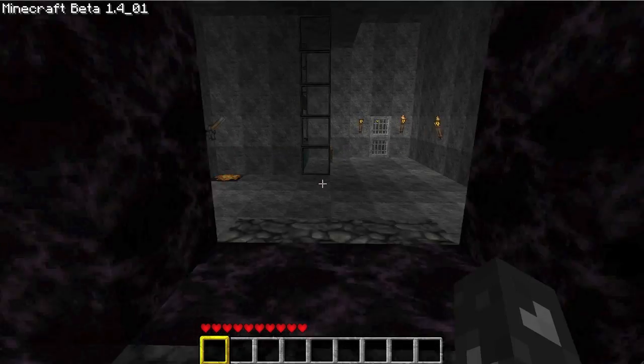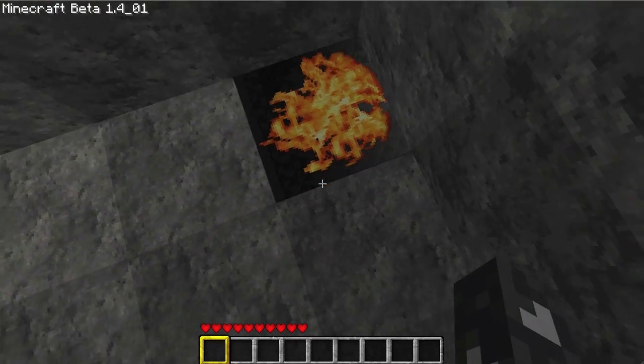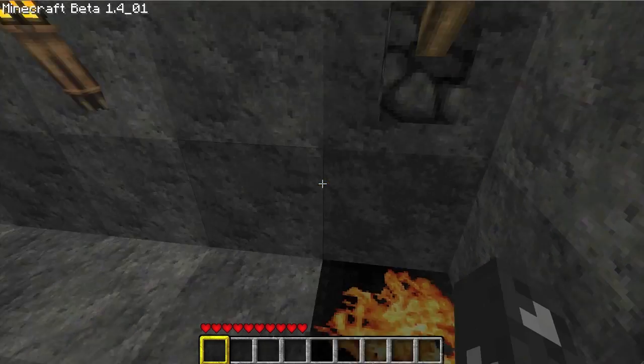That's another portal, but I have no flint, so obviously I can't do anything. What the hell is that? Glowstone? I can't tell — oh, I think so.